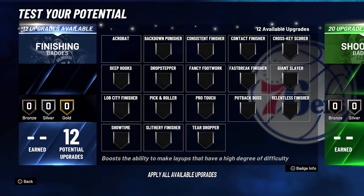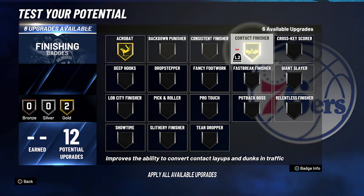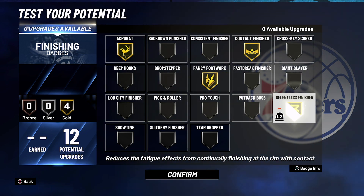Now for your badges. For your finishing badges, you're going to put Acrobat on gold, Contact Finisher on gold, Fancy Footwork on gold, and Relentless Finisher on gold.